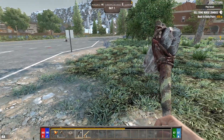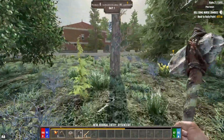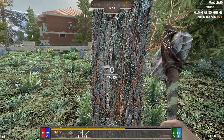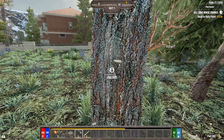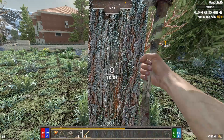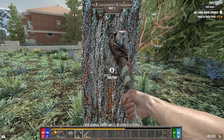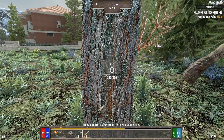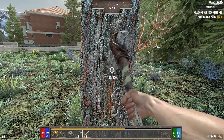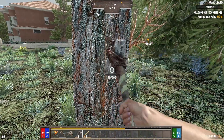XP multiplier is set at 75% because I plan on doing a lot of killing and I don't want to over-level too much, which is a very real thing that can happen. Loot respawn is disabled, airdrops are disabled - there are plenty of towns and POIs. Drop on death is set to nothing, so I'll keep everything on me. That means if I die I can get back in the fight without running around trying to get my bag back.